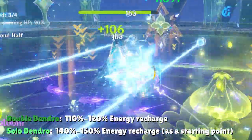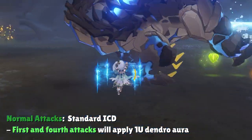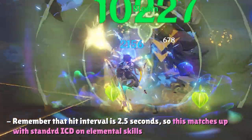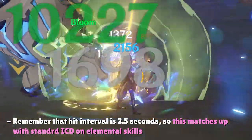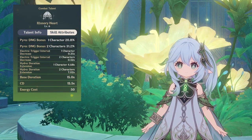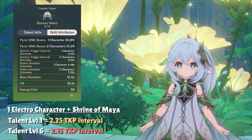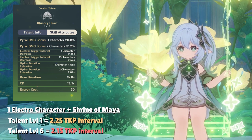Covering her internal cooldowns: Nahida's normal attacks have the standard ICD of the 3-hit rule, so her first and fourth attacks apply Dendro. Her elemental skill's Tri-Karma Purification procs have no ICD and apply Dendro every time they tick. With one Electro character active in the party, Nahida's Tri-Karma Purification can theoretically hit every 2.25 seconds under the Shrine of Maya at talent level 1, decreasing further as you level up the burst. Since her skill's ICD is not limited to 2.5 seconds, reducing the trigger interval with Electro characters also speeds up Nahida's Dendro application under perfect circumstances.